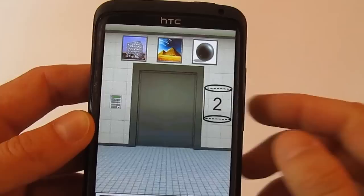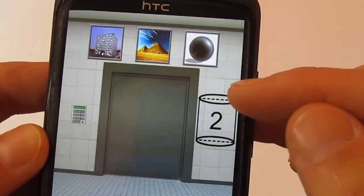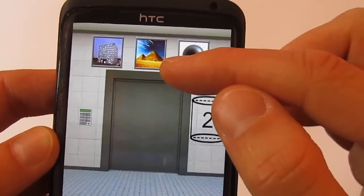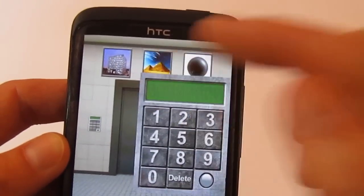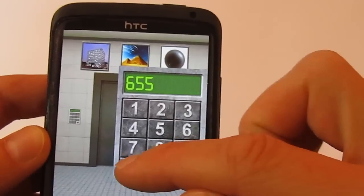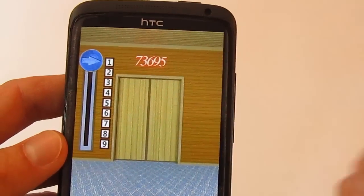On level 94, you count the number of faces for each shape. The cylinder has one and two faces; the cube has six faces; the pyramids have five each; and the sphere has zero. Remember there are two pyramids, so the numbers are six for the cube, five and five for the pyramids, and zero for the sphere. You can go to level 95.